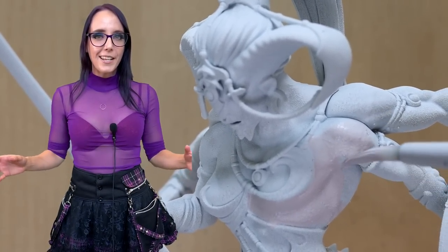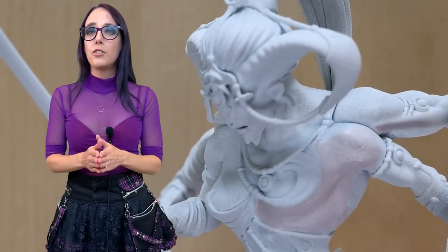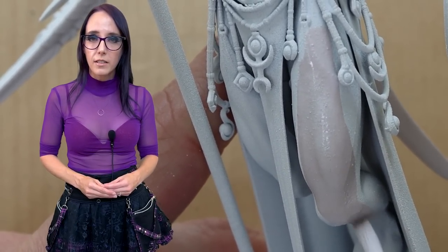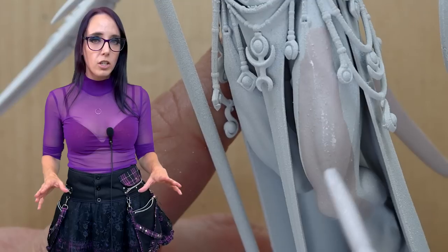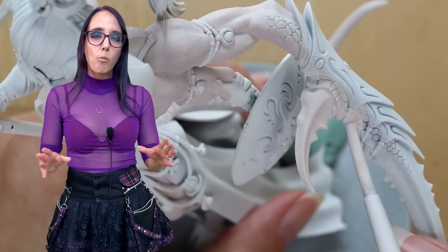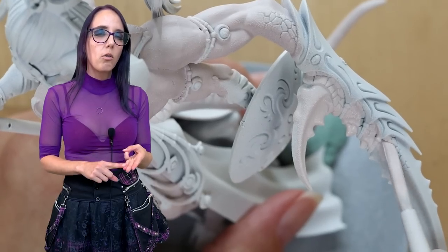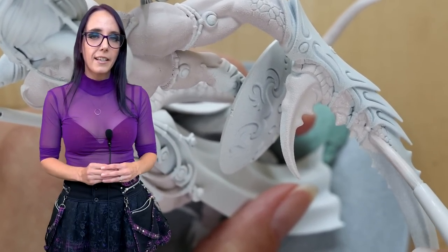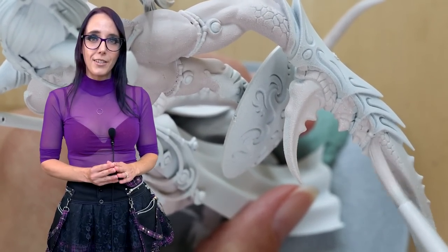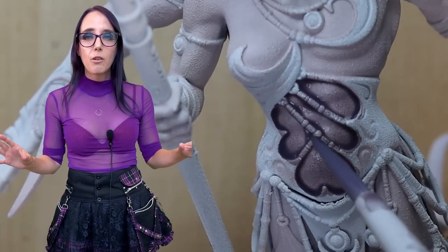Now that she's primed up, we can go ahead and get to work on that supple but razor-sharp flesh — kind of like a shark's. To do this, we first need to put down a base coat using Opal Skin, which is one of the colors from the Army Painter skin tone set. I've now used almost all the colors from it, and it's a pretty solid set for experimenting with a variety of different skin tones. Once we have this on her exposed flesh, the fabric covering her legs, her horns, and her claws, we're going to move on to adding more of that purple classic Slaanesh-y color using the new contrast paints — specifically Dreadful Visage.